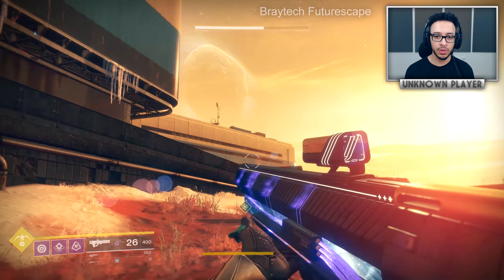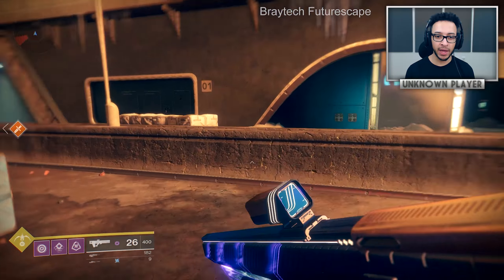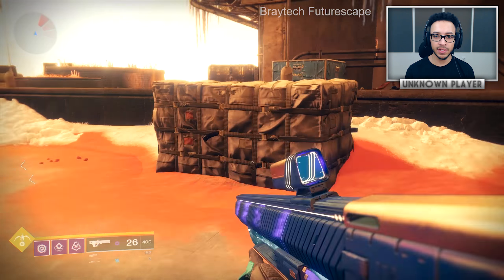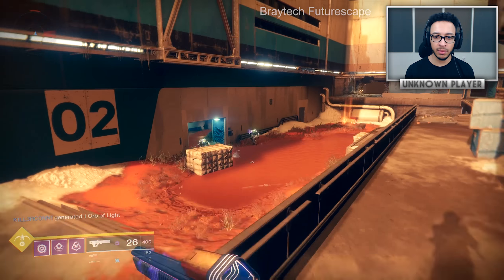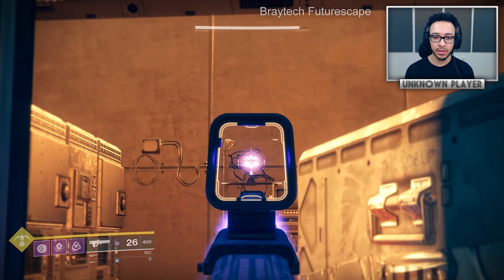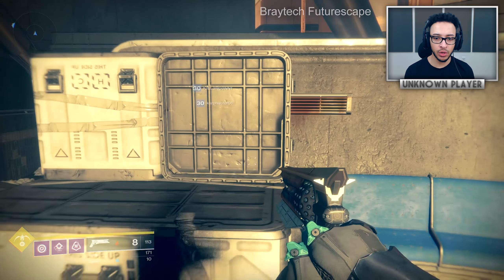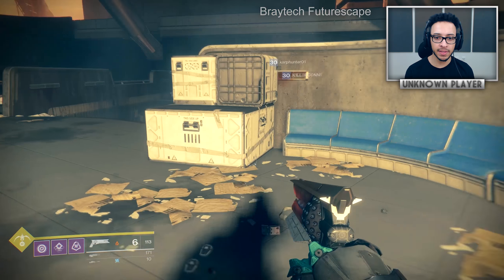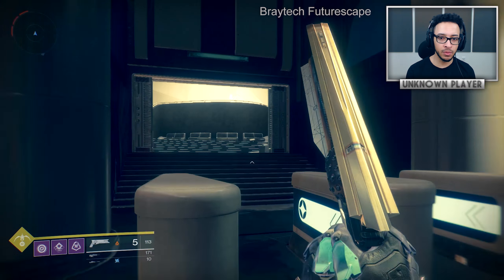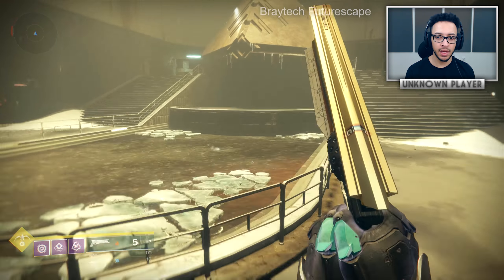On the map this is door number nine in building number two. Run over towards Anna Bray, then just to the left there's a little panel on the wall - interact with it to open the door. Run back to building number two with the nine on it, shoot the fragment inside. There are also two near Anna Bray herself - one right here and one in the room behind her, which is probably the most obvious one in the entire game.